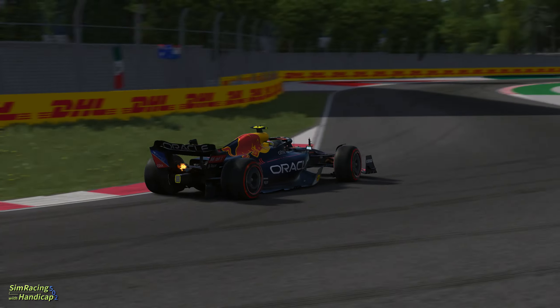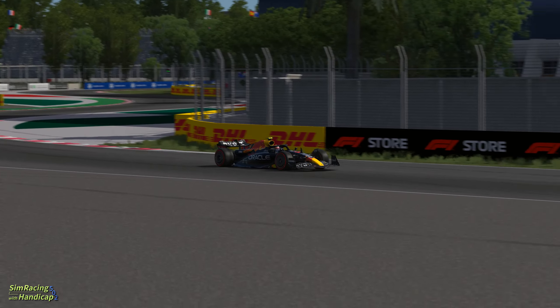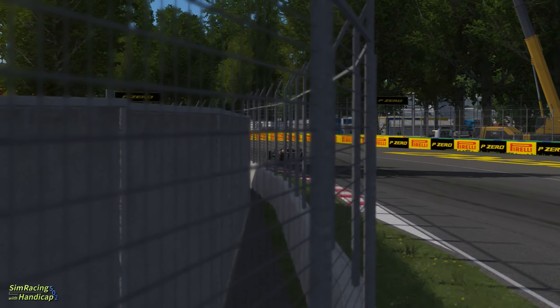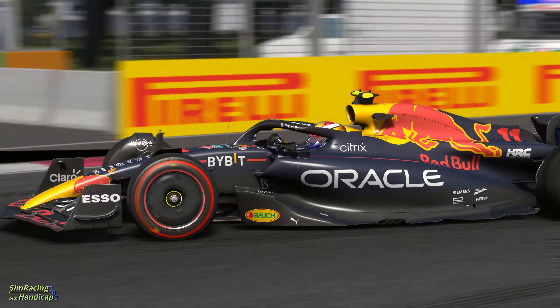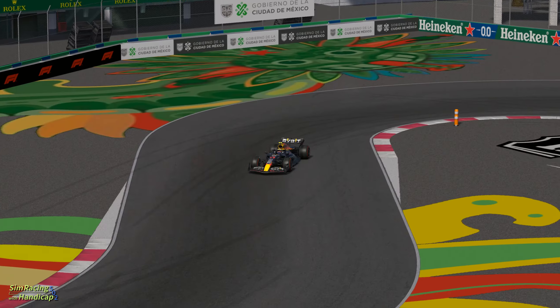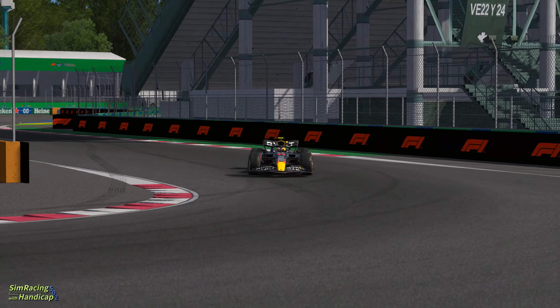But way more downforce in the corners than the cars will have in real life. What I can't say is how different the effect of the higher elevation is on the 2022 cars, which produce most of the downforce with the underfloor, or if it is different at all. My assumption is that they will be as fast as at the last tracks, like for example COTA, therefore the pole time will be between 1:17.5 and 1:18.0.